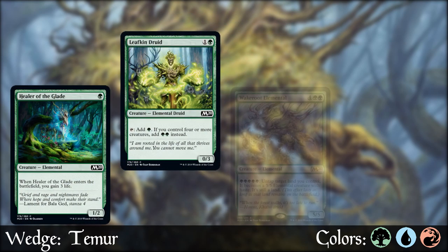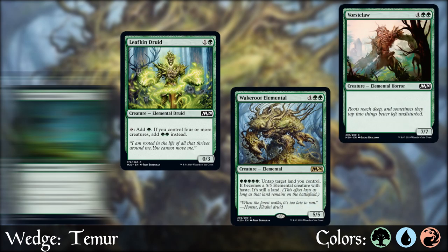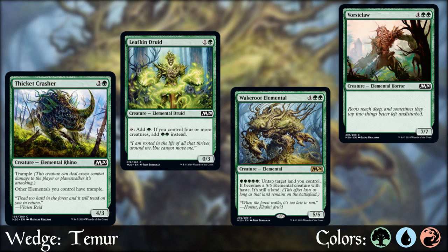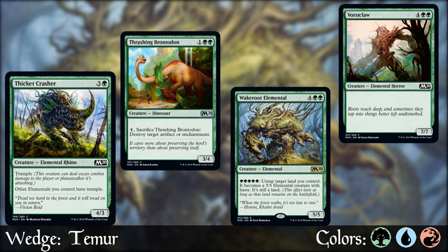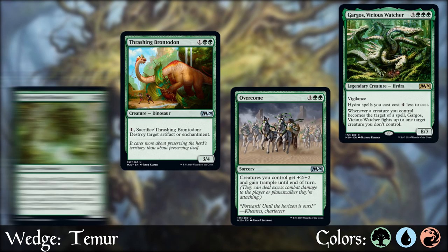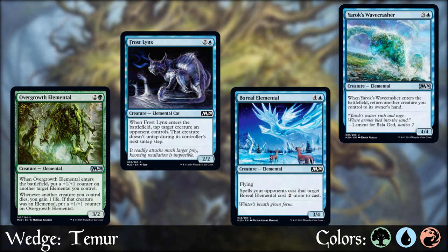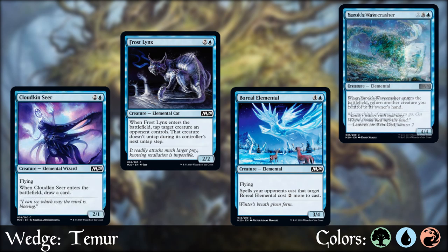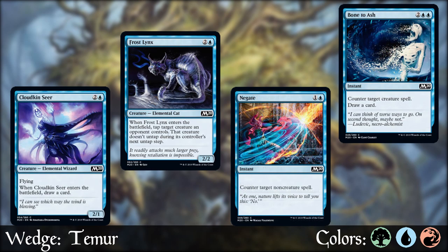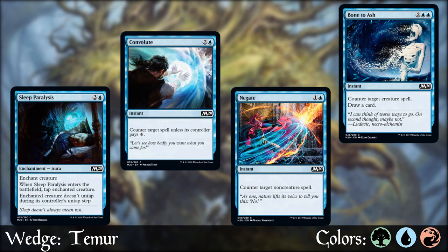Looking at green, we find the biggest bodies, which is to be expected, but the more elementals we draft, the more valuable cards like this tramply boy become because it gives all of our elementals trample. Other good green cards are Overcome and most of the green rares like our Hydra friends who will eat anything our opponent attempts to play. Blue has a couple awesome elemental creatures in Frostlings to slow down our opponent, and Flyers to add evasion. There's also the ever-lovable counterspells like Bone to Ash at common — I always like to have one of these, especially with how many big creatures there are in that six-plus mana drop spot for this set.